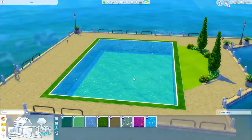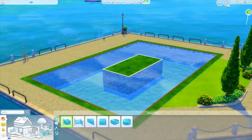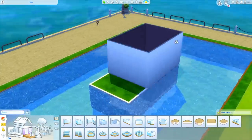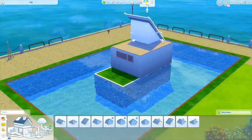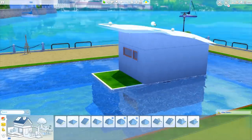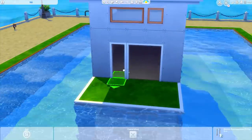Hey guys, it's Tanya and welcome back to the channel and welcome back to another speed build. Today we are building a houseboat. I don't think this one would qualify as a tiny house but it's very closely sized, so this might be a tiny houseboat. It's a one bedroom, one bathroom house coming in at about 68,000 simoleons, and it's that expensive because of how much water is around it — because that's a pool — because unfortunately we do not have houseboats in the Sims.